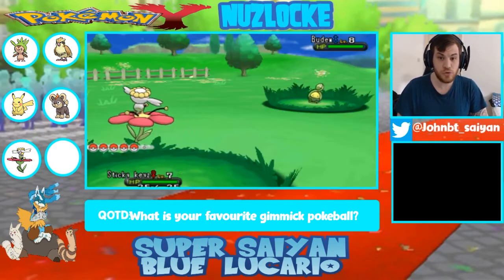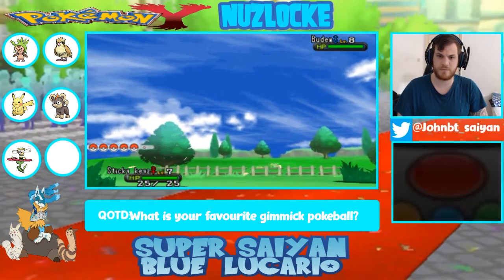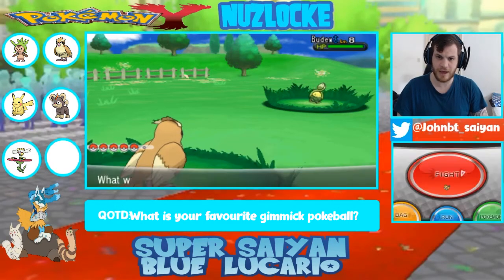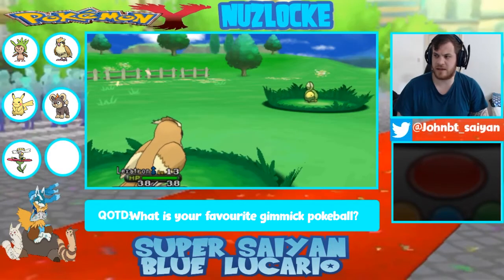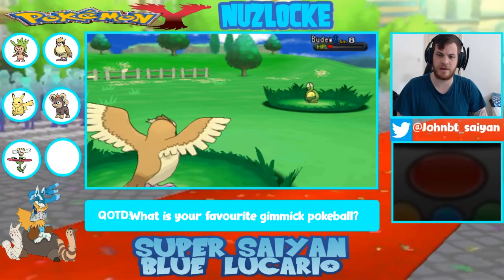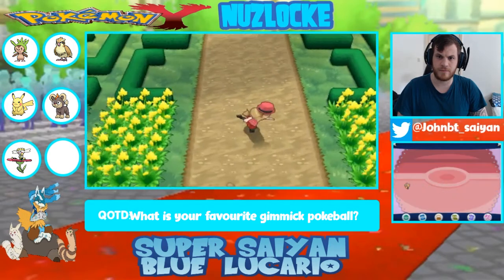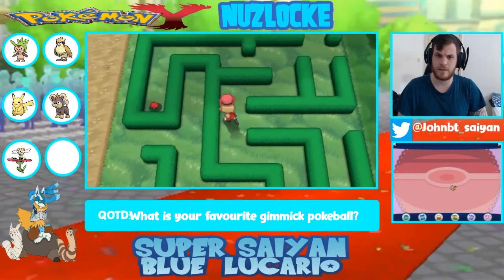A Budew! I should probably switch. Let's send in Lexatron, the almighty bird. I know maybe XP share would help move things faster but I don't want things to be too overleveled too quickly. If I just lead with the stronger mons everyone's just going to be super high level. We'll go for another Gust - that should be fine. Nice. I'm going to get Sticky Keys to level 10 before we start using the XP share. Are there any items over here? There's one - and a Super Potion. Nice.